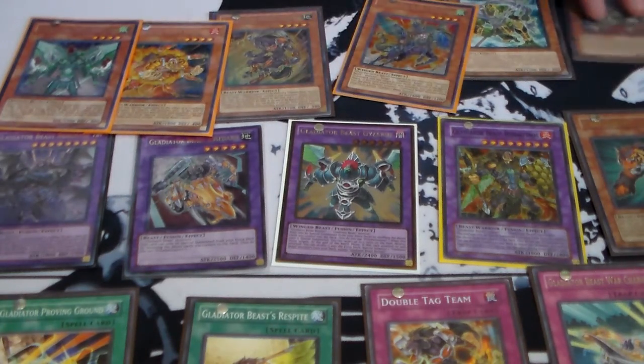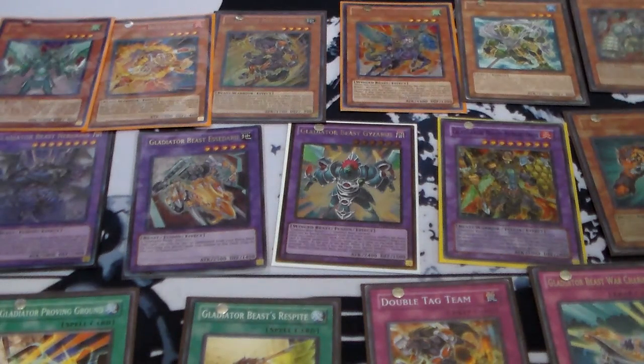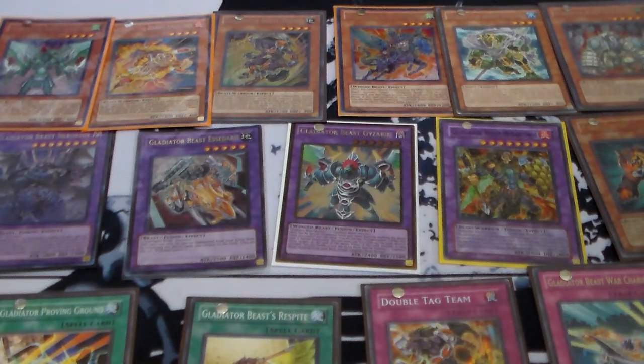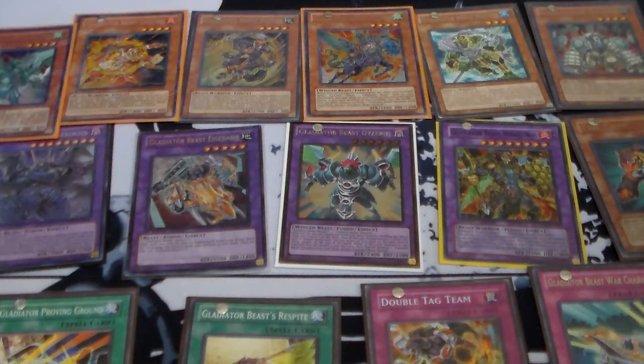It's an old archetype, and it does take some understanding. Archetypes back then actually did take some brainpower — they weren't very straightforward. Like helmet decks, or a generic rank 4 spam type of deck. Like Dino Rabbit, for example. Dino Rabbit was pretty busted, but you didn't really need to understand anything — that's why Konami tried to hit it so many times.